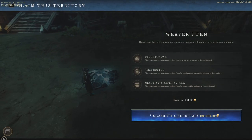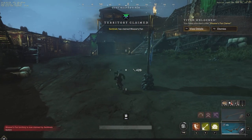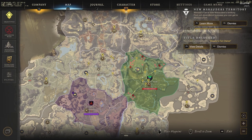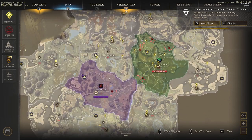You can see your claims owned. Graphic is me, governor, faction alignment Marauders. So the first thing we're going to do is claim this territory for 100 thousand, and there you have it — Sentinels have claimed Weaver's Fen. You can take a look here on the map now and you're going to see that there is a second territory claimed, and that's going to be Weaver's Fen, the Sentinels.